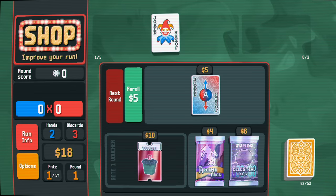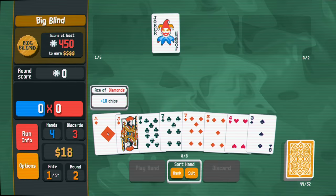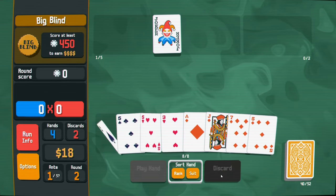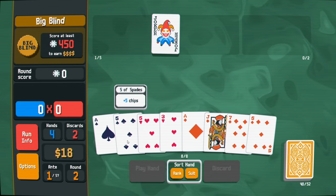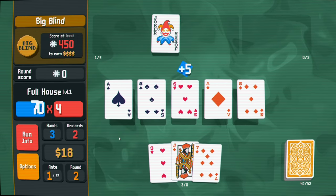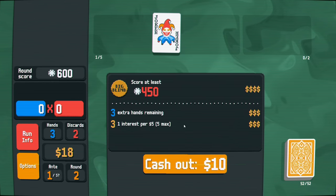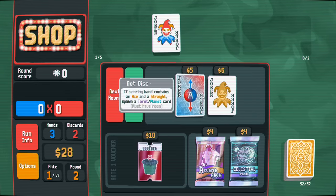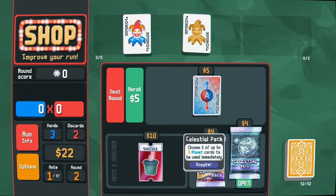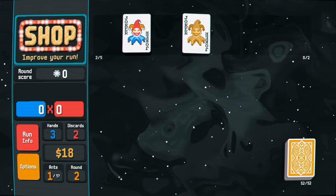We're going to hope for some better jokers this time around. We have four diamonds - let's discard these. Let me try a full house here. That got us in one hand - perfect! Maybe I'll buy this to start getting some money going. We should buy a celestial pack every time we can to upgrade our hands. Upgrade two pair, and maybe an arcana pack too.